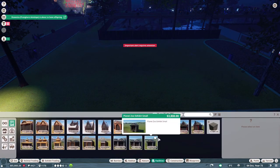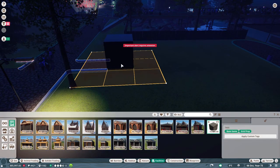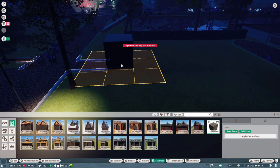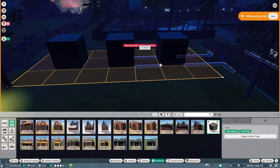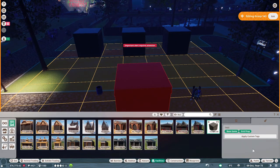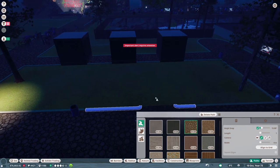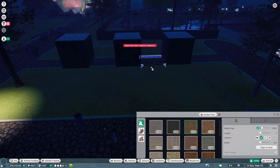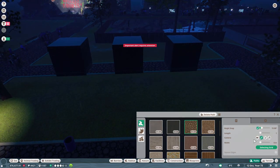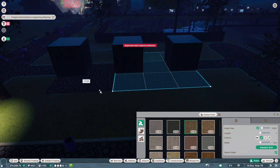We're going to start with just getting some exhibits in here first and see if we can get them lined up really well. Let's go ahead and put one, two, and three exhibits in. Now let's deal with our pathing. I'm going to want to have the path come in. Let's go ahead and try to align this to the grid right here.